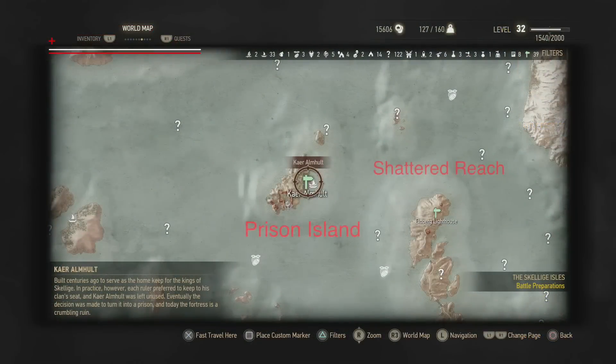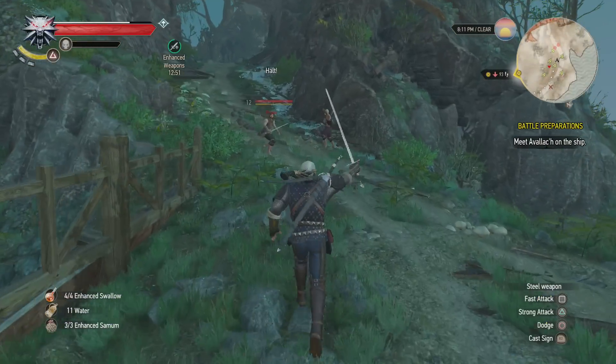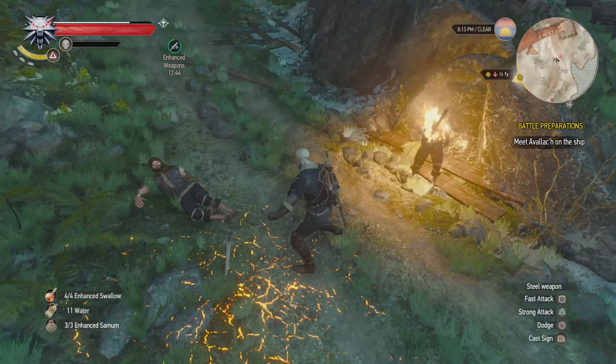To begin, travel to the Skellige Isles, then fast travel to Prison Island west of Caer Trolde Harbor. Although you can sail to Prison Island, we chose to fast travel to save time. When you reach Prison Island, you're headed towards Caer Almholt, which used to be a fortress but is now a prison in ruin, filled with bandits.